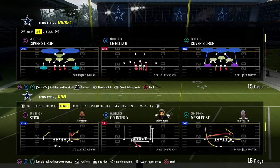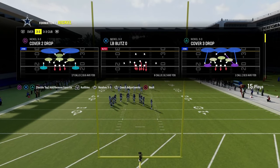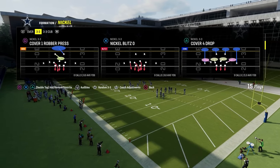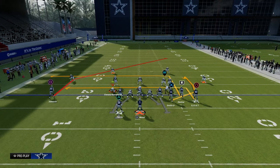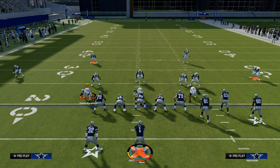I love to play mesh posts and deep attacks. The biggest thing with pre-snap reads is you want to take a look at the safeties as soon as they come out of the huddle — that is one of the biggest tips I can give you. If the safeties are deep, that tells you it is probably one of three things: cover two, cover four, or some type of man-to-man coverage.